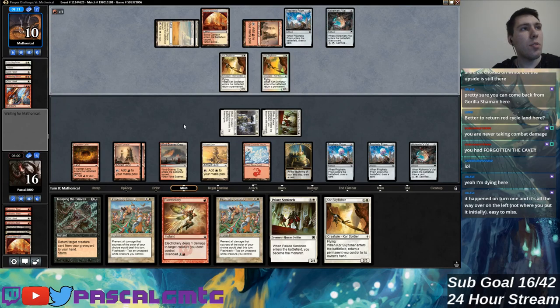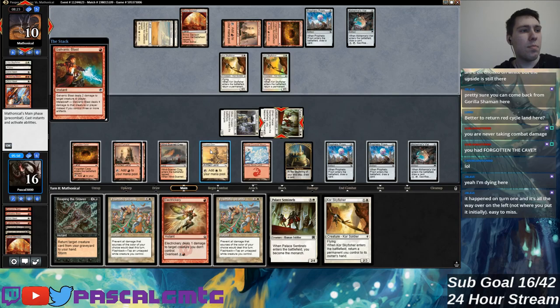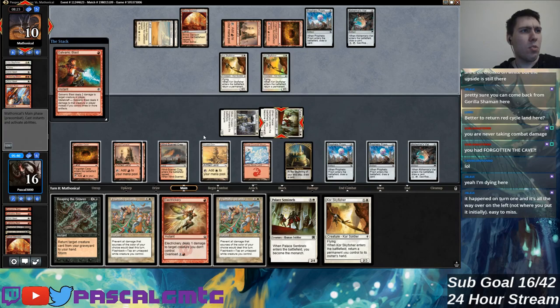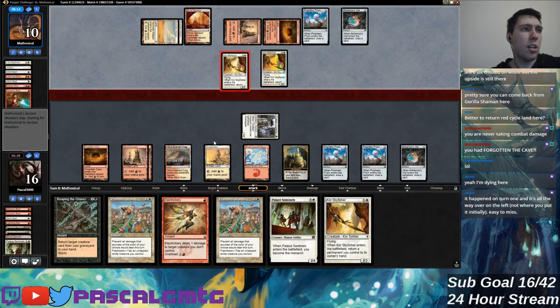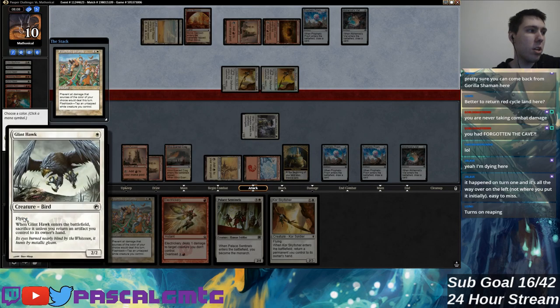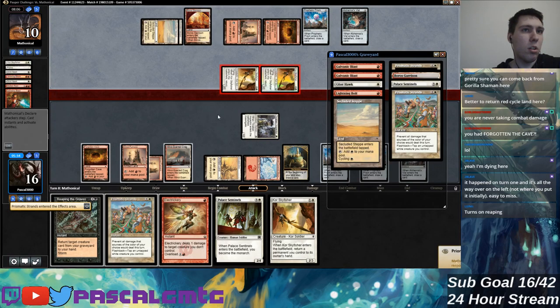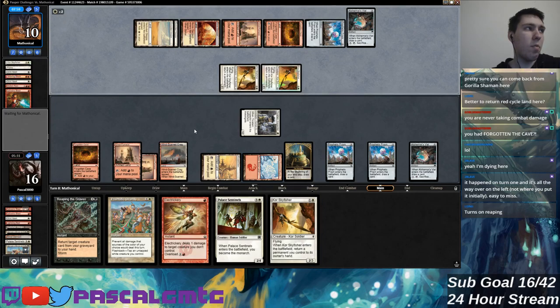Battle Screech would be great — that's really what I'm looking for because I have all the Electricry protection I could ever ask for. I care more about the number of attack steps I can deny than keeping my 2/4 alive. If I let it die that turns on Reaping. I would prefer a third target for Reaping — currently I only have two. Yeah, I'll expose this Core Sky Fisher — if they kill it I have three targets for Reaping.